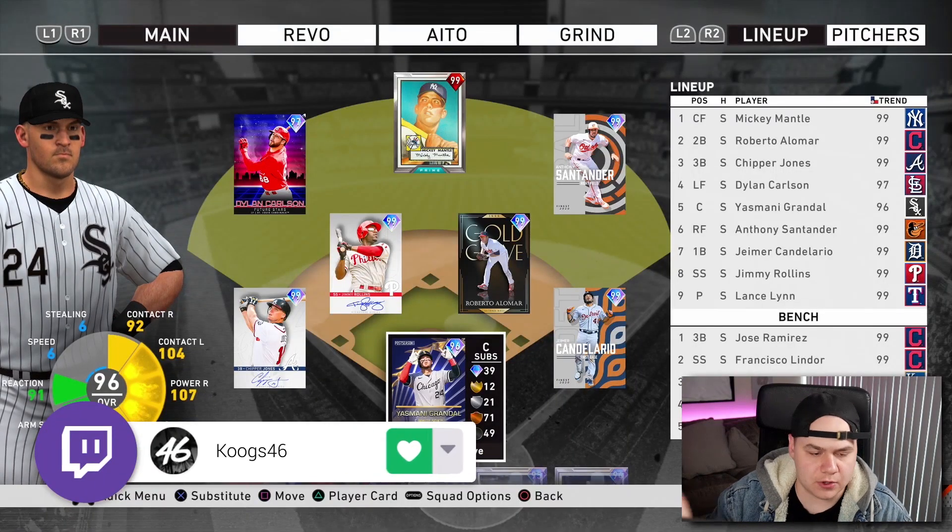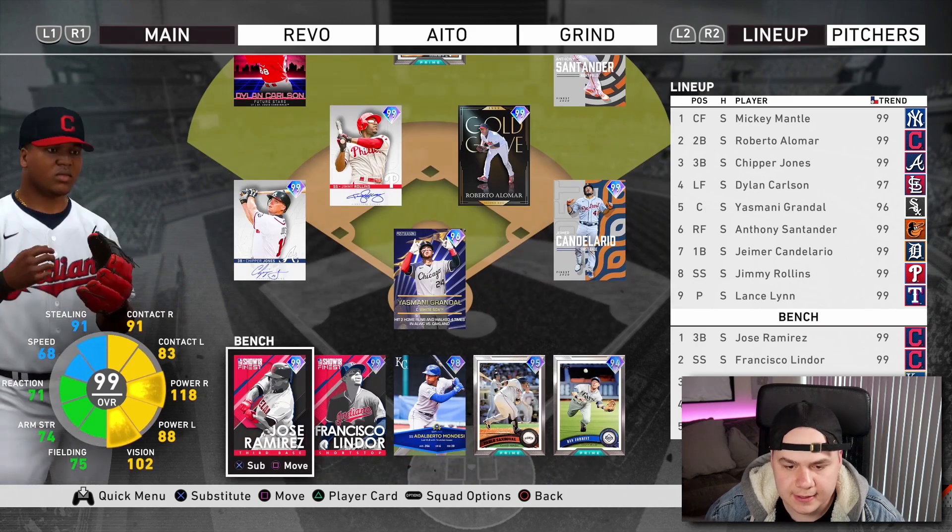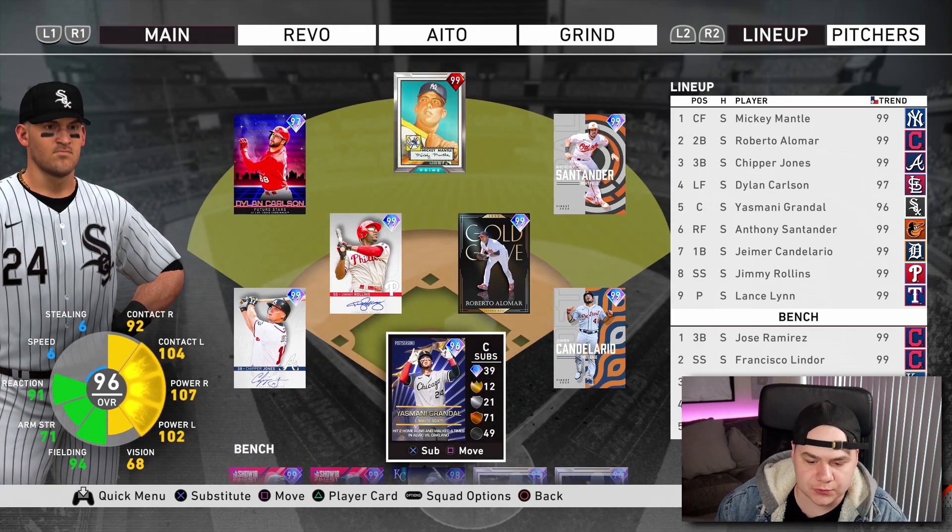What we're gonna do is go into Diamond Dynasty, go to our team, and let MLB The Show select our team by what they define as the best overall team. Basically, when you go to your squad screen and press start, it gives you the option to generate the best squad - what MLB The Show defines as the best team you can build based on the cards in your inventory. And I got to tell you, I feel like MLB The Show doesn't know how to play MLB The Show when you guys see this team.